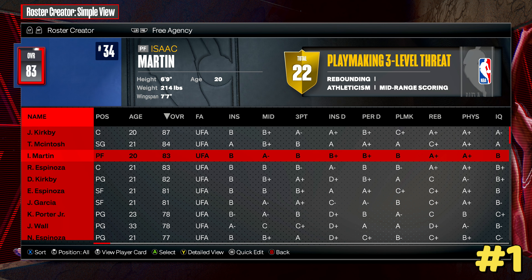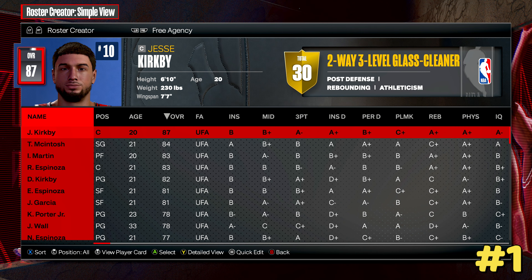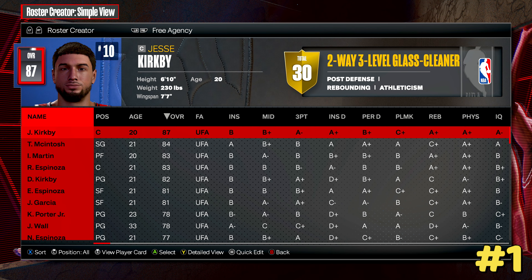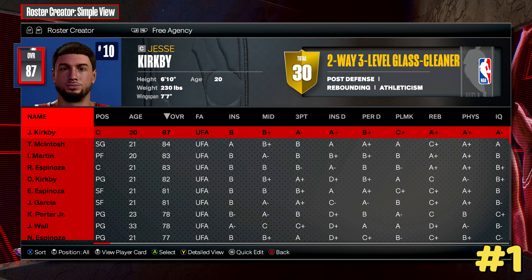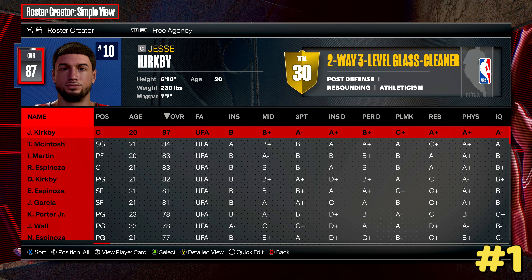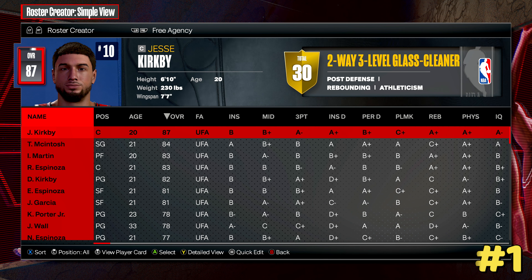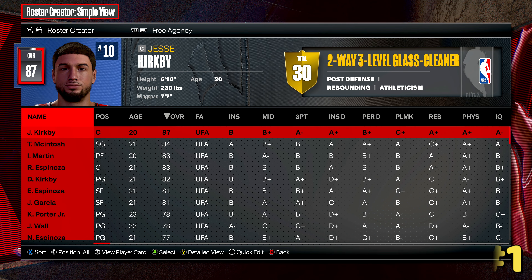As you can see, I created some of my family members and friends here as created players. From here, I can add them to Free Agency by copying them to Free Agency. They're all in Free Agency now. Then when I start a new My League, I make sure I have Custom Roster selected and load this roster. You can have them as free agents so random teams sign them when you start your season, or you can put all your friends and family on the same team.